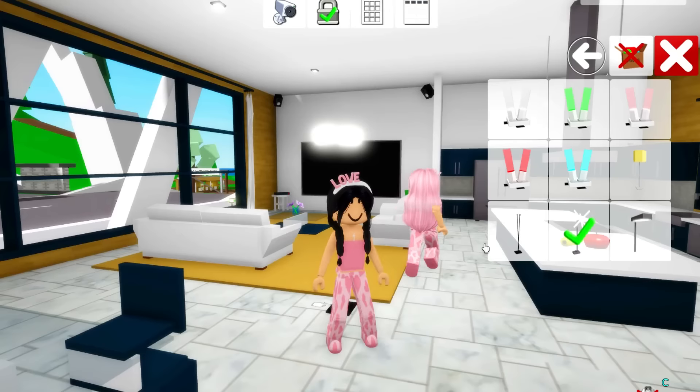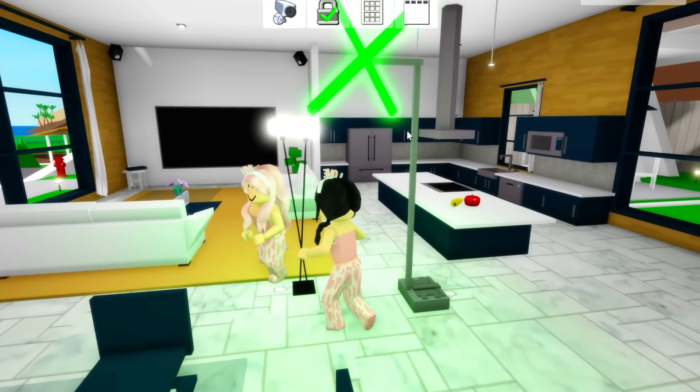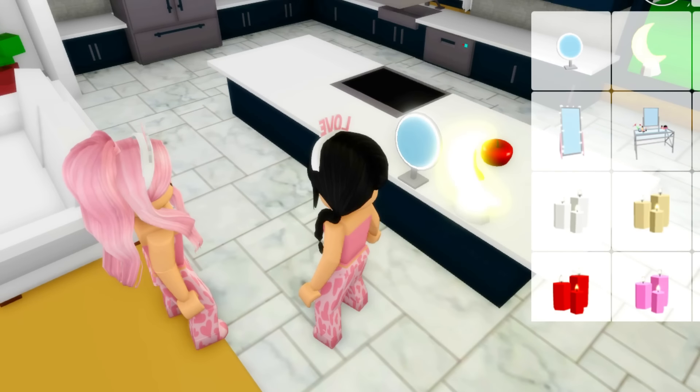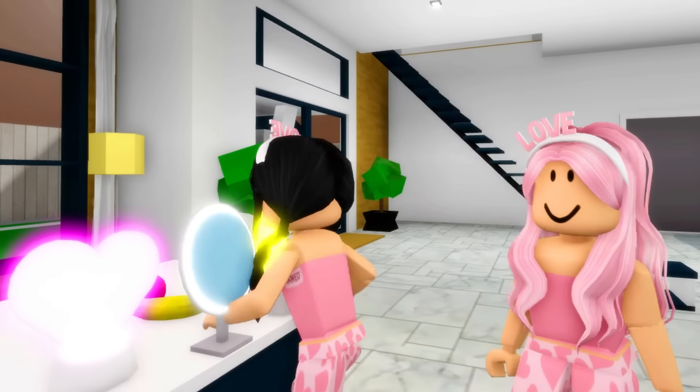Look at this light — you guys can pick out your own furniture now in the game. This one is like a rainbow one. It turns green, blue, pink. And then there's like a makeup line. Look at these lights. You also have a moonlight and a highlight — a moonlight, guys! Oh my gosh, this is so good if you want to put it in like your room.